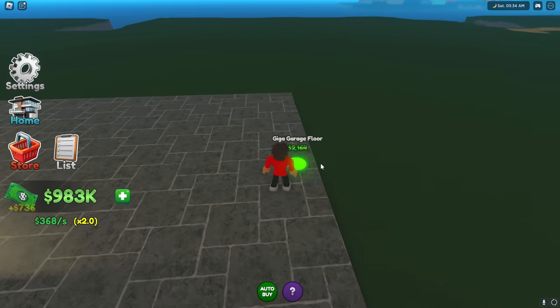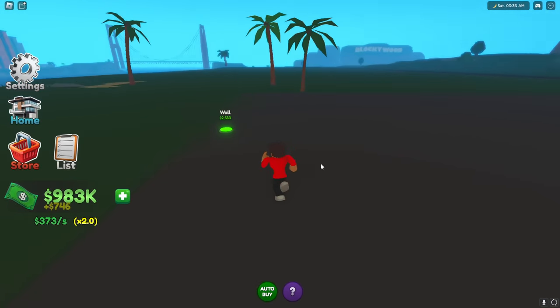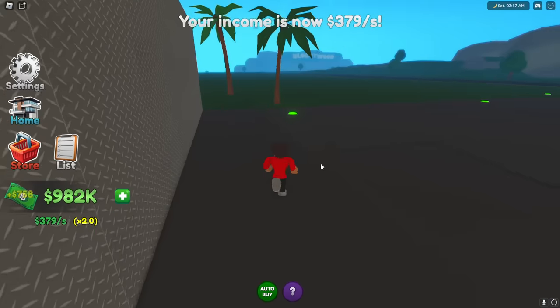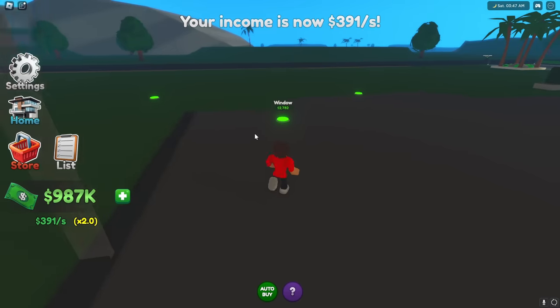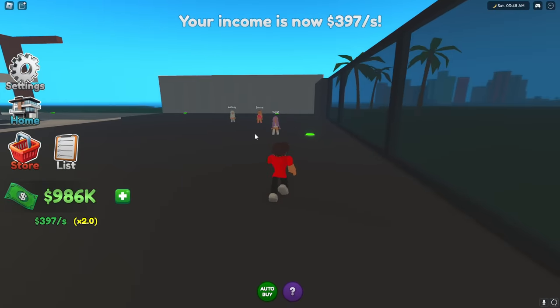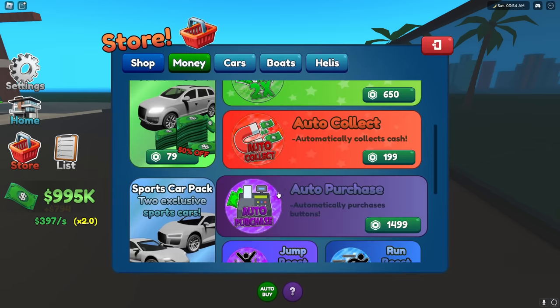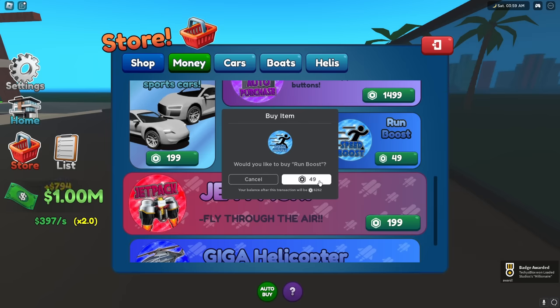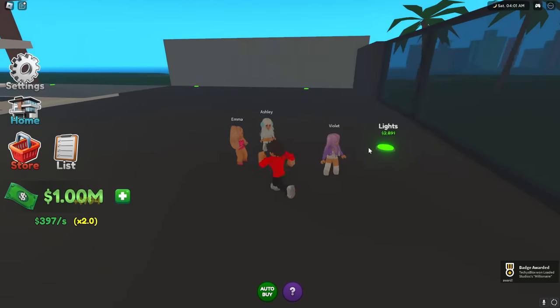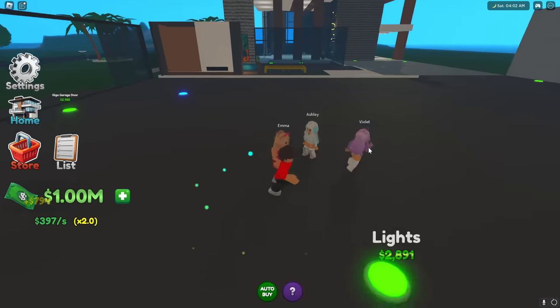And next guys, I can get a giga garage floor! What the? Whoa guys, look at this! There's so many walls I can upgrade over here as well. Wait Techie, stop upgrading things for a second! What, Violet? Go to the store and buy the run boost! Run boost? What does this thing do? You get to run faster so you can upgrade everything quicker! I just bought run boost, so hopefully I can run super fast now. Oh my god, look how fast I'm running!